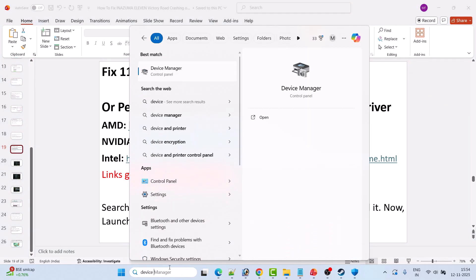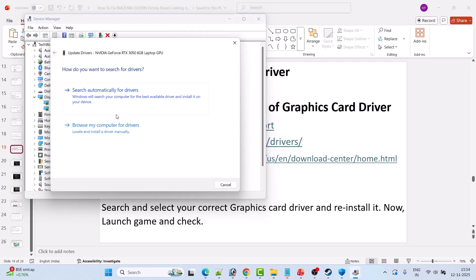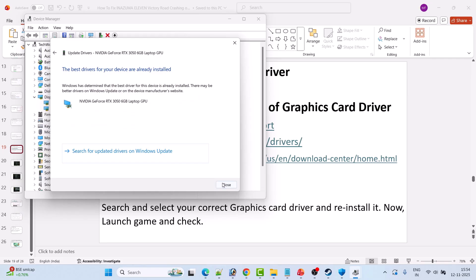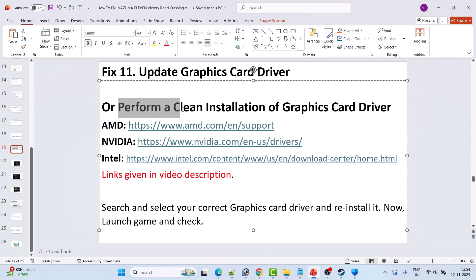Fix 11 is to update your graphics card driver. In Windows search, type Device Manager and open it, expand Display Adapters, right-click on your NVIDIA graphics card driver and select Update Driver, then click Search Automatically for Drivers. If that doesn't work, perform a clean installation — go to the AMD, NVIDIA, or Intel website (links in the video description) to download the latest driver for your card.